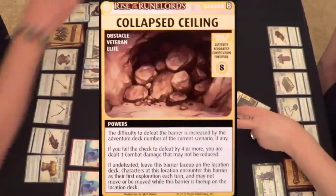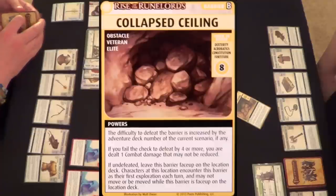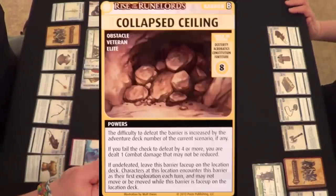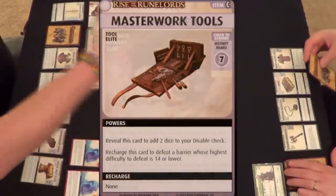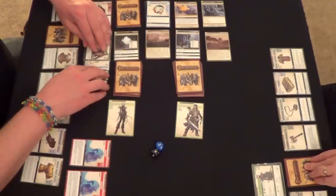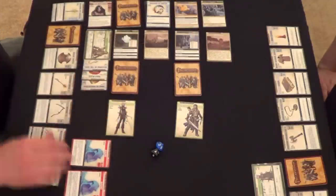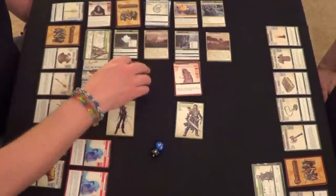Collapsed Ceiling — good thing you've got your Masterwork Tools! The Collapsed Ceiling is a dexterity, acrobatics, or constitution fortitude eight, and the difficulty is increased by the adventure deck number, making it a 10. However, Masterwork Tools: recharge this card to defeat a barrier whose highest difficulty to defeat is 14 — so the Collapsed Ceiling is gone! You get to live. I've got my Holy Candle — we're not going to need it, we're flying through this scenario.